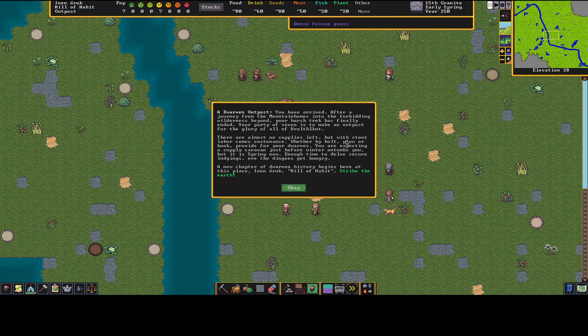'There are almost no supplies left, but with stout labor comes sustenance whether by bolt, plow, or hook. You are expecting a supply caravan just before winter, but it is spring now — enough time to delve and secure lodgings.' Our new chapter of dwarven history begins at Ainin — or Rook Hill of Habit. Strike the Earth! We're in early spring, year 250, 15th Granite.